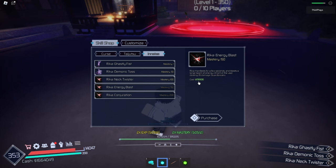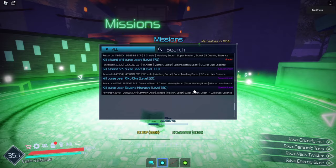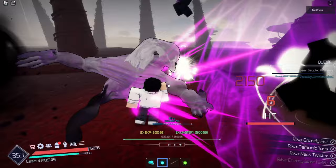Now we can go ahead and buy Energy Blast, which costs 178,900 — let's buy that. Rika manifests for a few seconds and blasts a large beam of energy in front of the user dealing 35 damage. I'm pretty sure that number is fake because it has to be way higher than that. With our new Rika Energy Blast move, let's go ahead and do the hardest mission we could do — kill user Sayoko Hitorashi. Energy Blast — 2,150 damage! 2,000 damage from that combo.